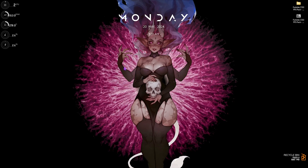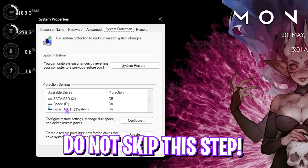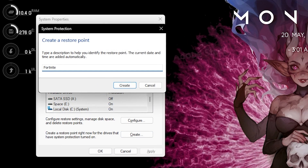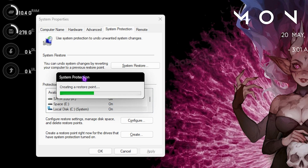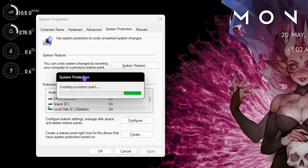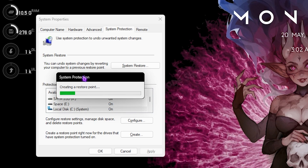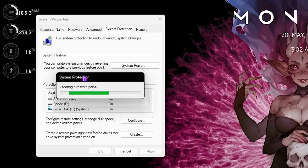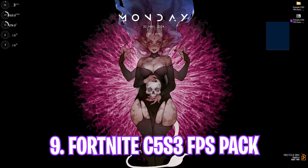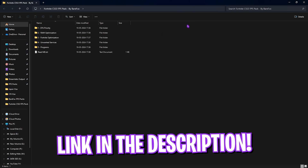The next step is creating a restore point, and this is super important. Search for 'Create a restore point' on your PC. Select your Local Disk C, click Create, and name it 'Fortnite' so you can remember it. I highly recommend not skipping this step — if you want to revert all the registry changes you've made back to normal, you can always do it without any data loss. Once done, click Close and close System Properties.